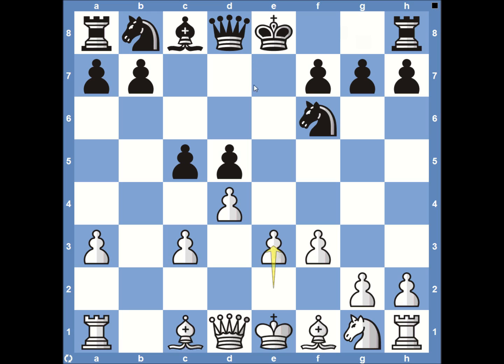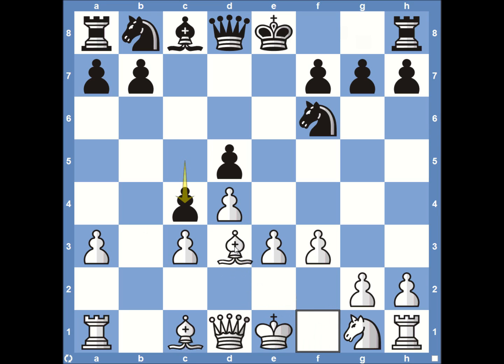Black still has options — he can castle queenside, bring the bishop to F5, bring his knight to C6, or castle kingside. He decides to push pawn to C4, blocking any momentum white has on the queenside and stopping the bishop from coming to D3. As we discussed, D3 is typically the square that bishop wants in the Nimzo-Indian defense.